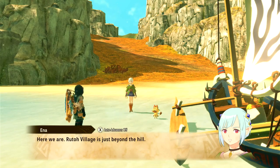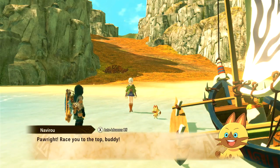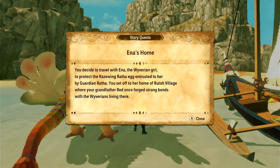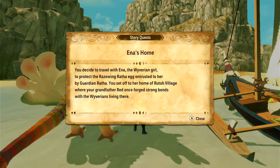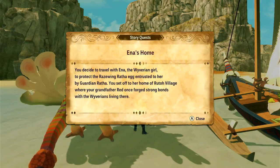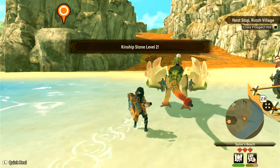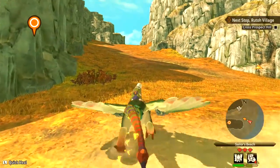Here we are, Ruto Village. It's just beyond the hill. Race you to the top, buddy. Anna's home. You've decided to travel with Anna, the Wyverian girl, to protect the raised-wing Ratha egg entrusted to her by Guardian Ratha. You set off to her home of Ruto Village, where your Grandfather Red once forged strong bonds with the Wyverians living there. Also, I'm on fire. Stop, drop and roll, Satu. Oh well, I can just burn — doesn't make a difference to me.